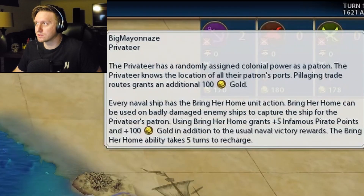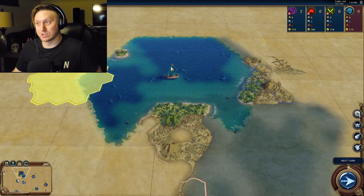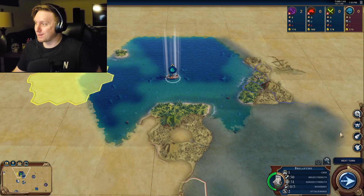Privateer has randomly assigned colonial powers. Patron — the Privateer knows the location of all of the patron's ports. Pillaging trade routes grants an additional 100 gold. Every naval ship has the Bring Her Home unit action. Bring Her Home can be used on badly damaged enemy ships to capture the ship. For the Privateer's patron, using Bring Her Home grants plus 5 infamous pirate points and 100 gold in addition to the usual naval victory rewards. The Bring Her Home ability takes 5 turns to recharge. Which is a super broken ability, by the way.